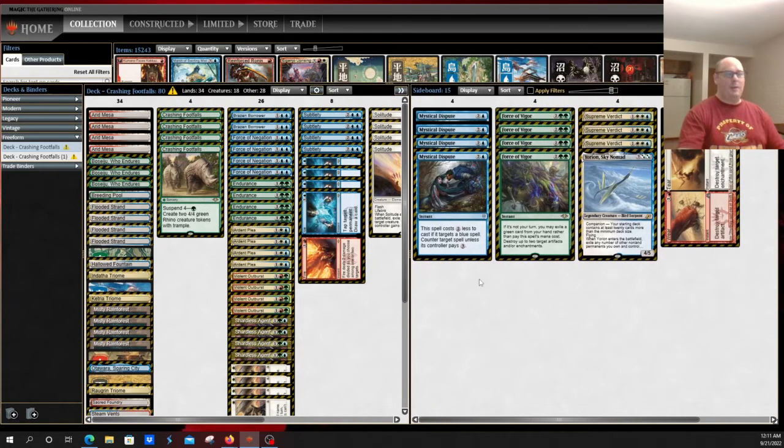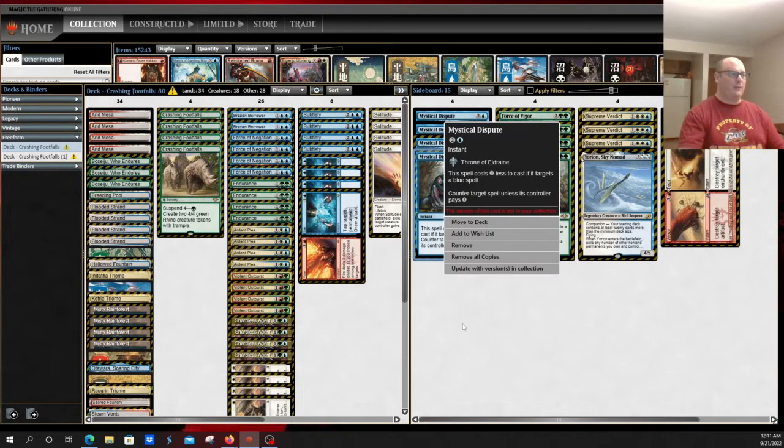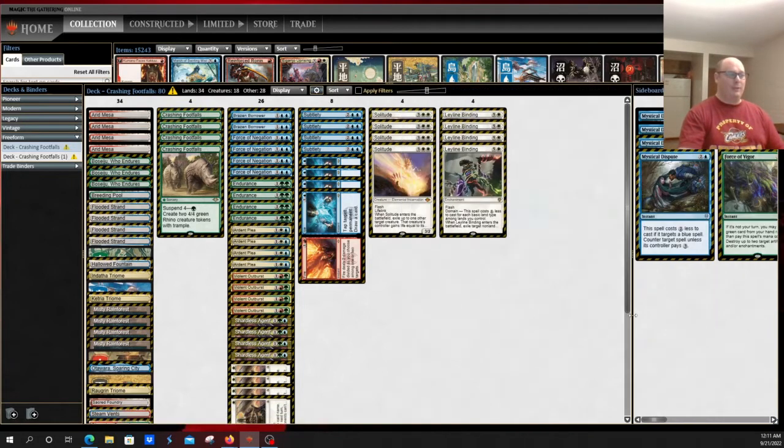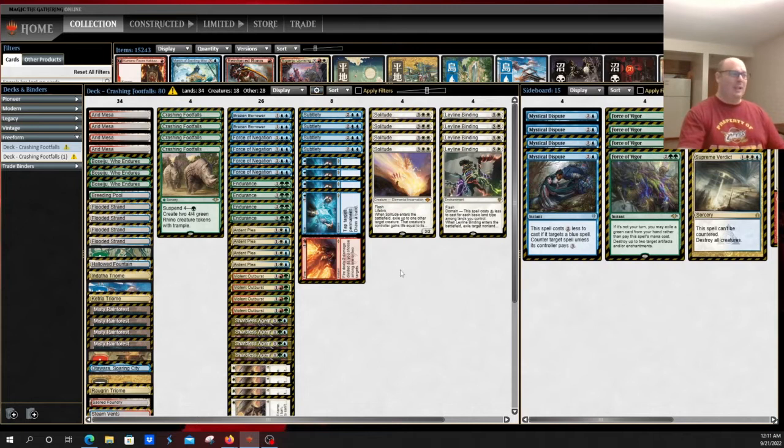For the sideboard, you're seeing a lot of the same options. You're still restricted by your cascade constraint, so Force of Negation and Mystical Dispute remain your counterspells of choice — you can't play Flusterstorm or Veil of Summer. Force of Vigor is the go-to against Urza's Saga and Hammer Time decks. Supreme Verdict gives you a nice answer to creature decks, particularly killing Murktide, Ledger Shredder, and everything else. Wear/Tear comes in for additional answers to Blood Moon, which you're now more vulnerable to given your spread-out mana base.